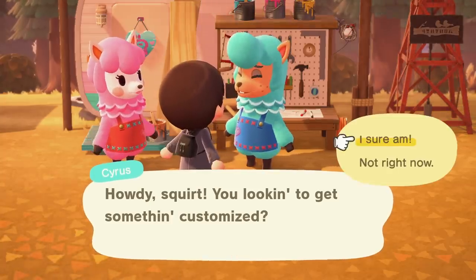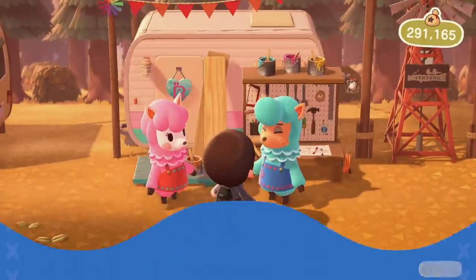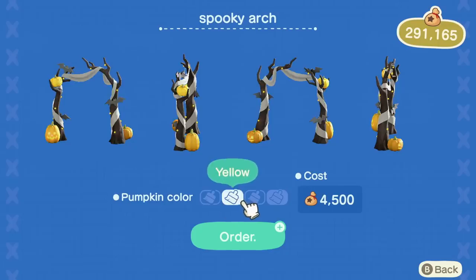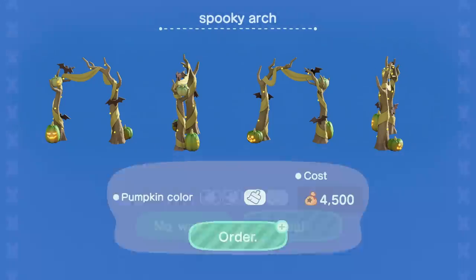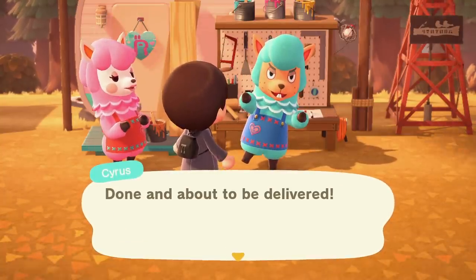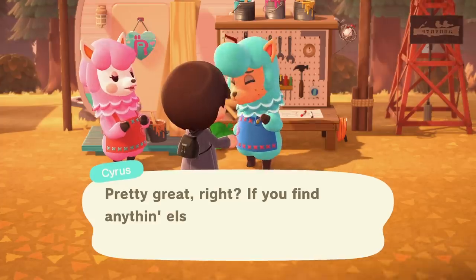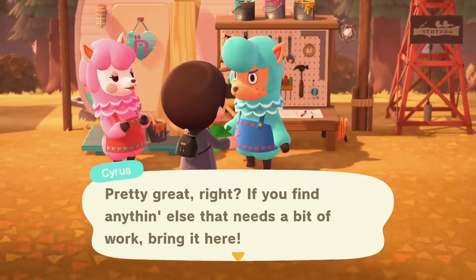For number four we have another one from Harvey's Island. We all know that Cyrus can customize furniture which previously you couldn't customize before. But one really neat detail is that he can actually customize event furniture — for example the spooky set or the festival set — without needing special materials like feathers or pumpkins. You can just take these items to Cyrus and he will customize them for you. I honestly feel this is one of the best quality of life updates in the entire 2.0 update, especially since you might not even have any feathers or pumpkins left over.